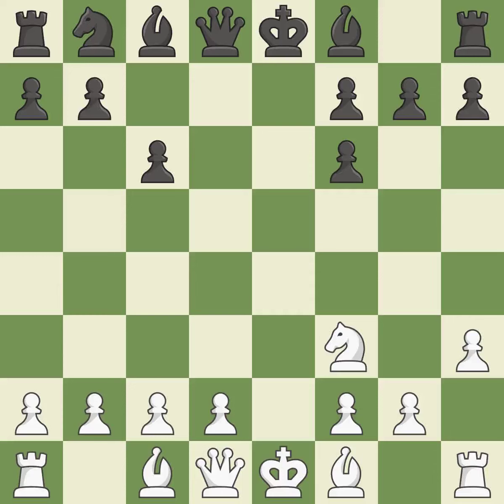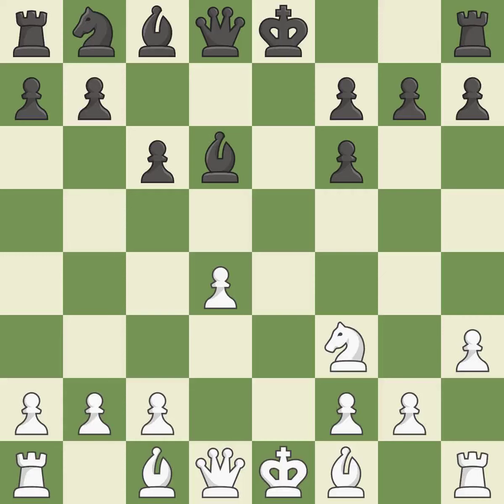The last book move is played. This develops a bishop off its starting square, getting it into the action. Castling gets the king to a safer square, out of the center of the board, while also developing a rook. Castling kingside tends to be safer because the king is further from the center.